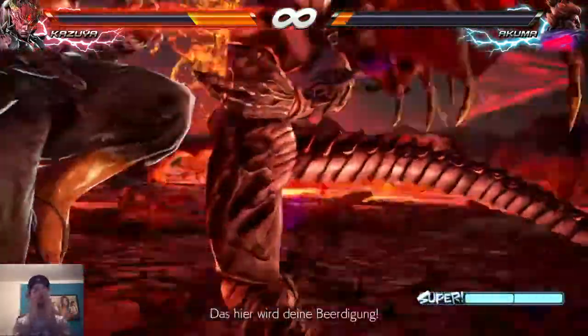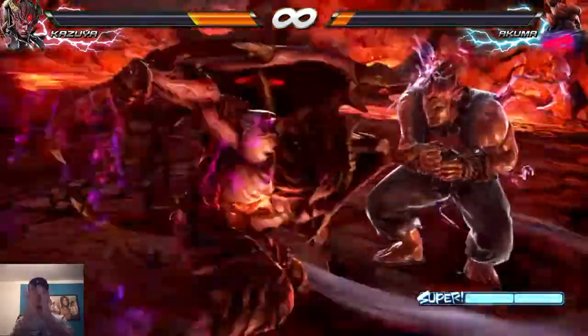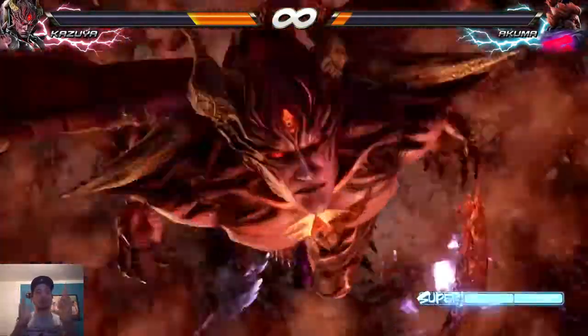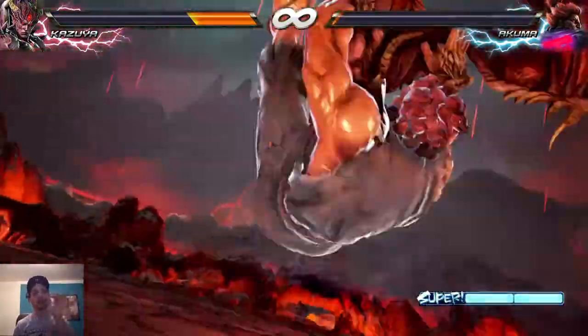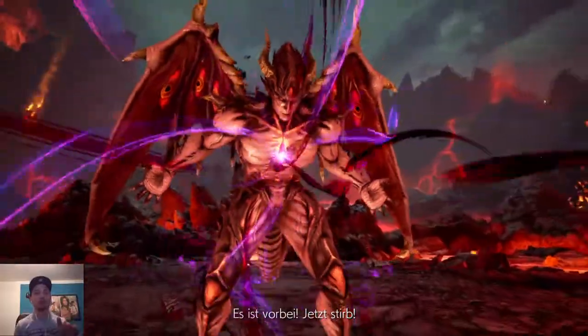If he does this, wait until the range is almost zero. If it is like this, then do your wave dash. Because if you do it while the range is something like this or even more, you're gonna lose — no matter how much life you still have. Even if you want to do a perfect, if you mess this up you lose.